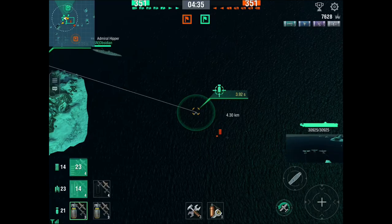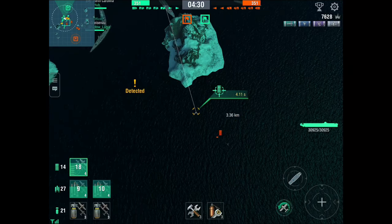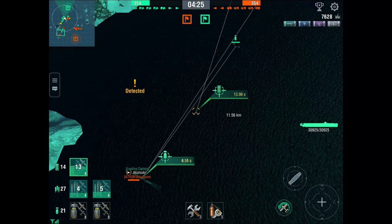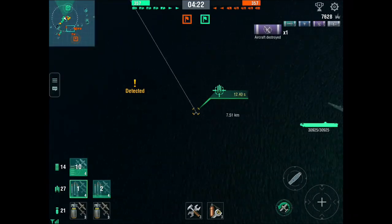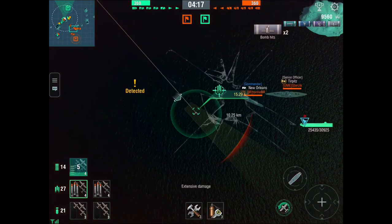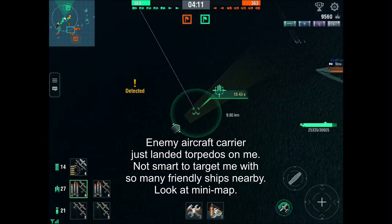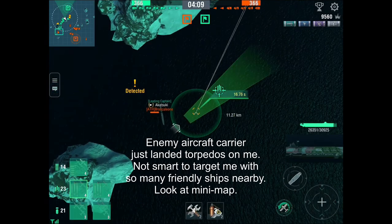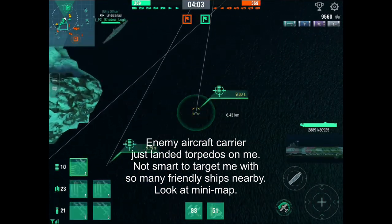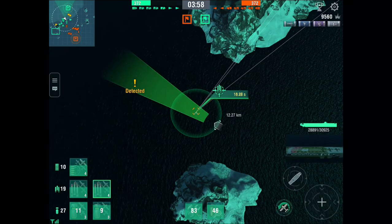Destroyers have the least amount of anti-aircraft damage so they are the most vulnerable, but also the hardest to hit. If you all work together, you can always take out destroyers very quickly, then cruisers second, and then battleships third. That's the quickest way to take out the enemy — targeting them in that order: destroyers, cruisers, and battleships — based on the amount of armor and hit points those ships have.